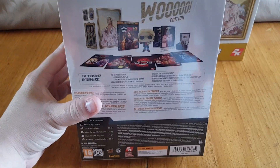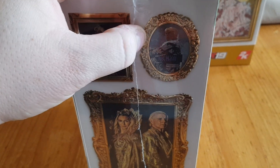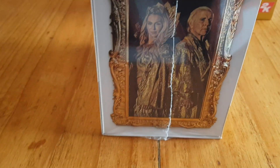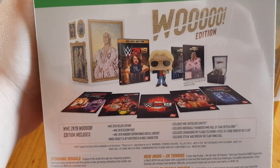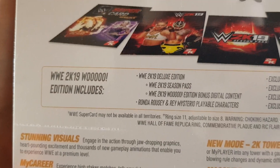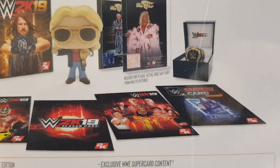His black robe — I'll come to that in a minute. On here you've got another early NWA one, Rick Flair Rumble '92 I believe, which is on one of the magazine covers back in the day, and a picture of both Rick and Charlotte together. So this is what you get in the Woo Edition: you get the game, a Rick Flair Pop, and I believe you only get one piece of the ring robe. It says 'actual robe may vary,' so yeah, you only get one bit of robe.